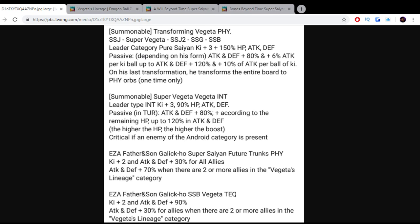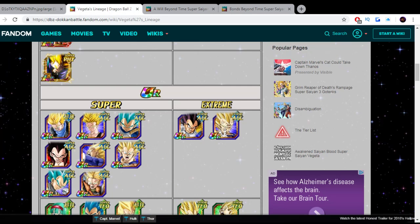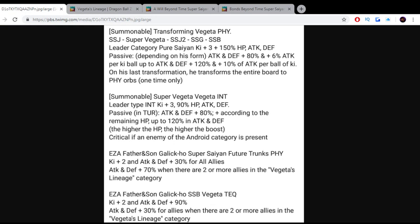Now for this TEQ one — Ki plus 2, ATK and DEF plus 90%. Is that what it has right now? No, so that's a little buff right there. And ATK and DEF plus 30% for all allies when there's two or more allies — basically the same type of thing but just a little less. The EZA Vegeta TEQ will be okay, but the Trunks will pair really well with this Transforming Vegeta.